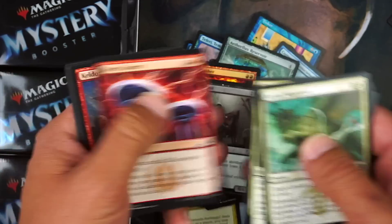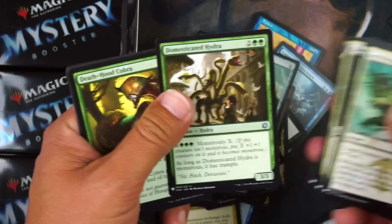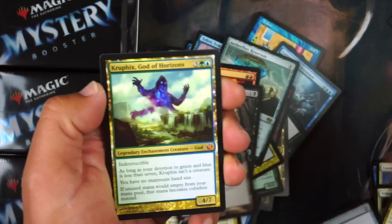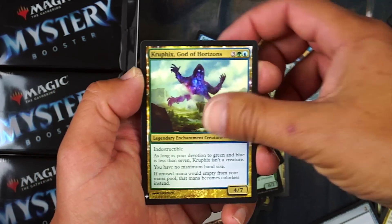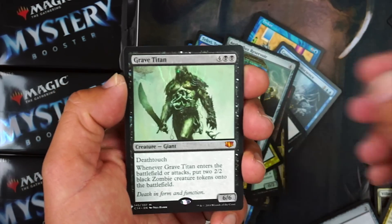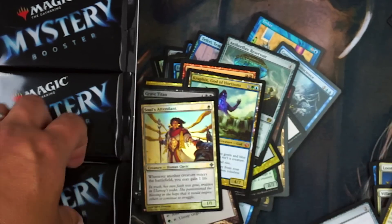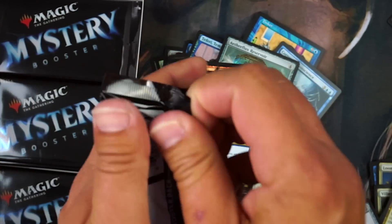Blood Artist — sweet. Domesticated Hydra. Winding Constrictor. Wirewood Lodge. Crucible of Worlds — I'll take that. And Grave Titan — I'll definitely take that, hell yeah. And foil Soul Attendant — cool. People love those Soul Warden-type cards.